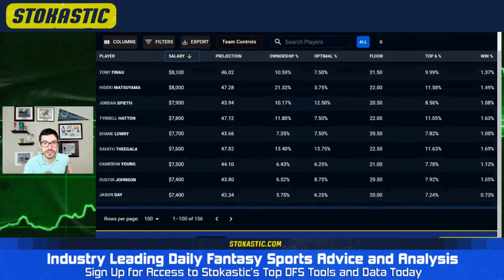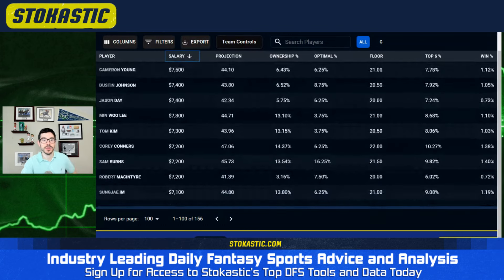For the US Open I try not to take too many aggressive stands in videos. My player pool will be slightly bigger; I'll have more nuanced positions on guys like Hatton where I don't make a crazy stand — maybe 10 to 15%. This is a tournament-centric area from Cam Young to DJ, Jason Day, Min Woo, Tom Kim, Cory Connors, Sam Burns, Bobby Mack, and Sungjae. I think Cory Connors will be a guy a lot of people look to in small fields — he doesn't miss cuts, gains strokes off the tee without being crazy long, and is a really good iron player.